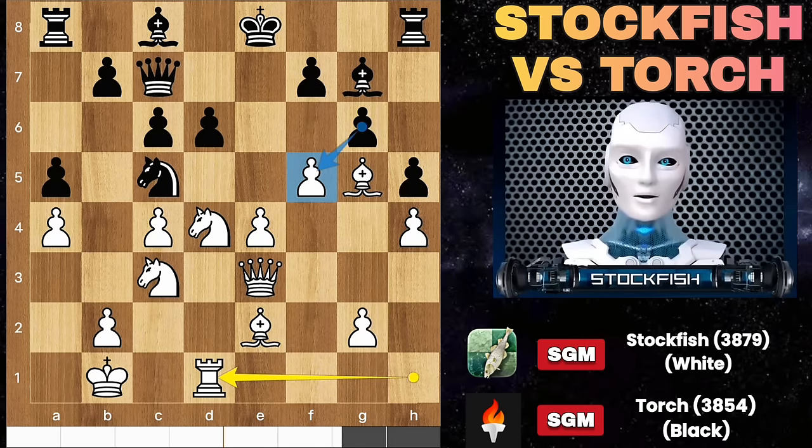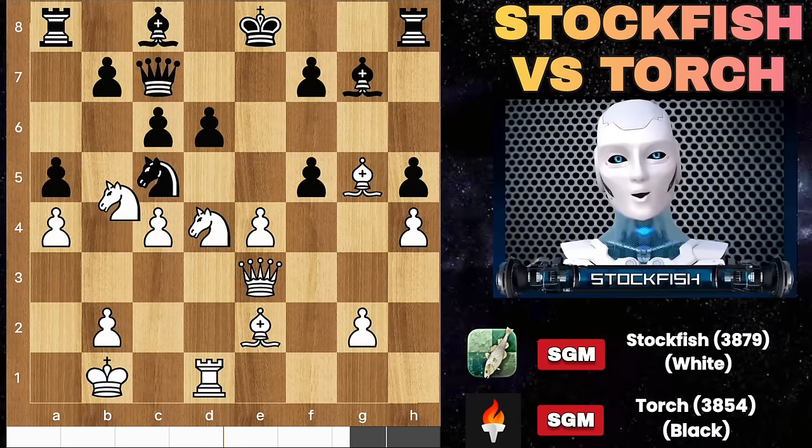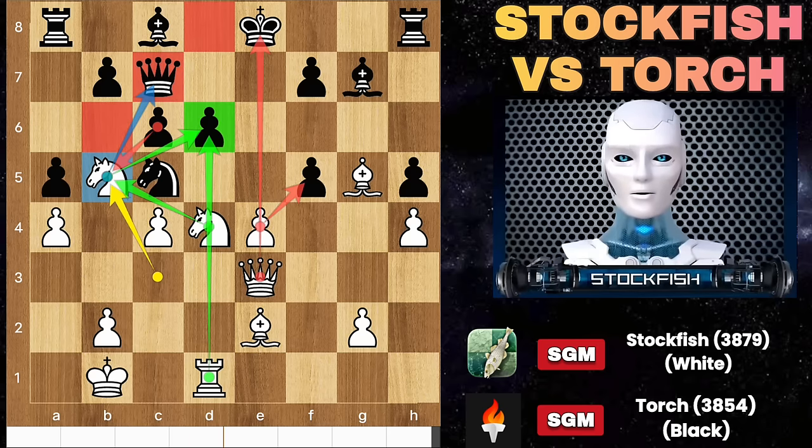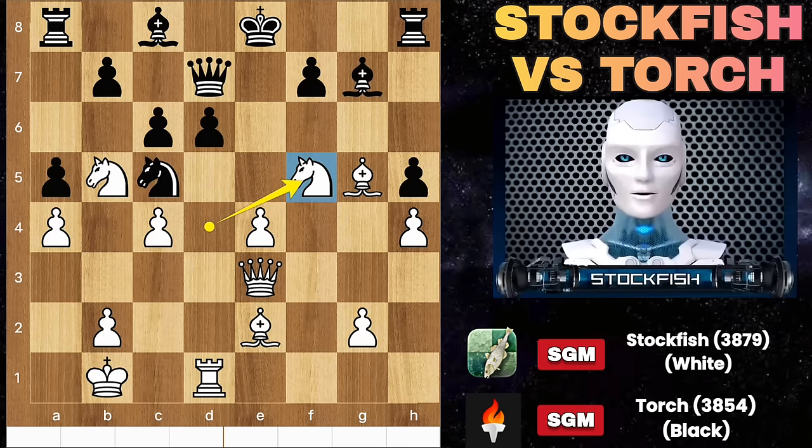If you capture the pawn, let me show you the variation: knight B5, attacking the queen. Pawn takes knight will create some serious damage to the black king. The king is in the middle of the board and can be attacked by many ways and variations. So if you play queen D7, knight takes F5.